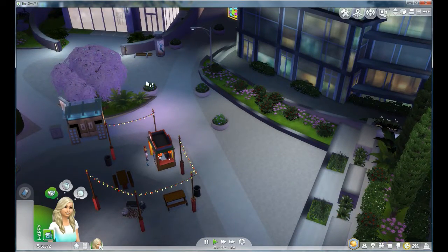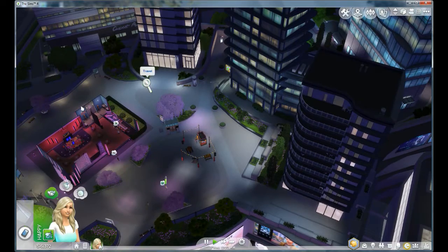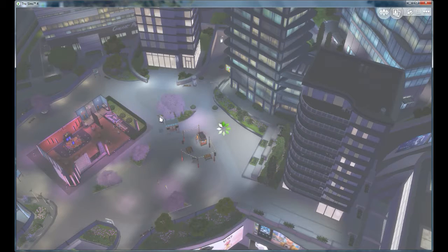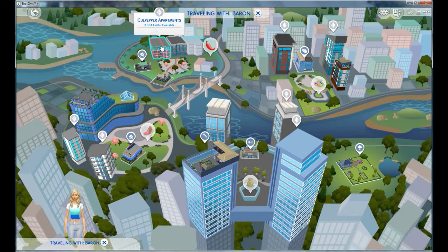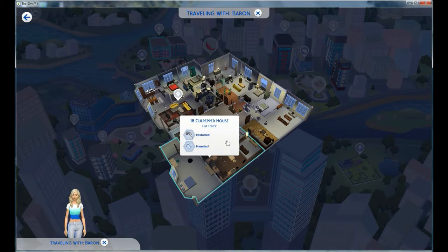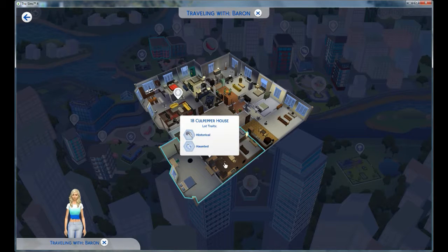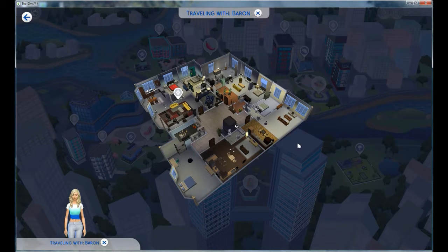Let's find our apartments. I'm going to go way up here. Three of four units available — let's have a look. We've got 18 Culpepper House. We are going to be buying this unfurnished, of course, because she can't afford furniture yet. That one has gremlins, so that means everything is going to break down.